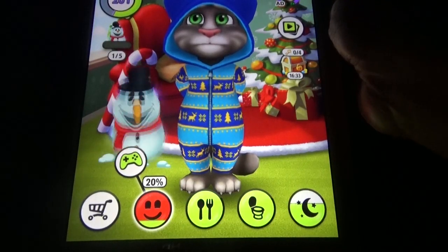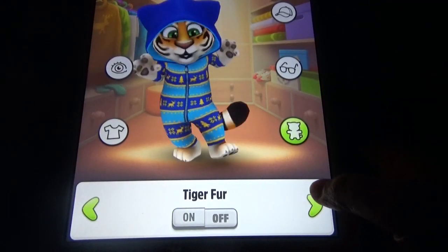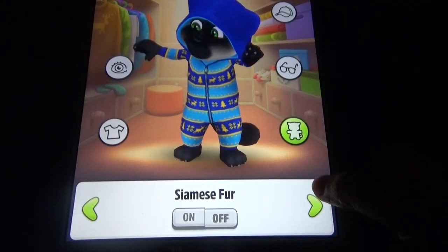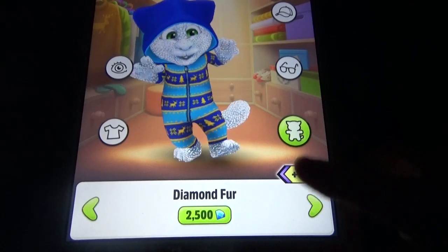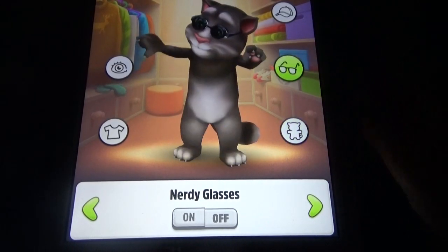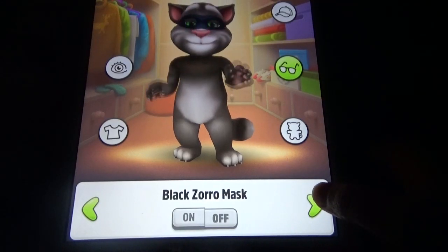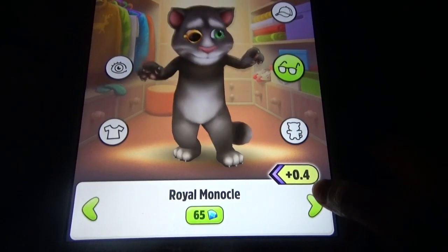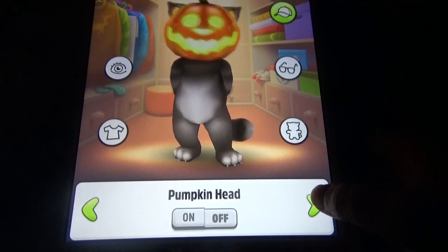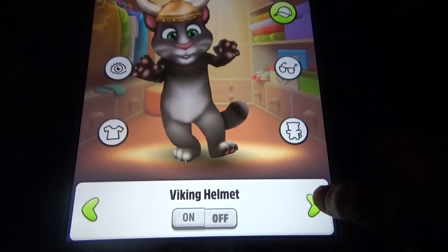Let's see the wardrobe. Here we can see the biggest wardrobe with so many different parts. Some of the items like the golden fur are for 150K coins, and the diamond fur is for around 20 to 100 diamonds. Alien blue fur and cyber fur are also a little bit expensive, along with glasses.